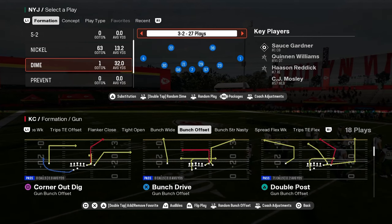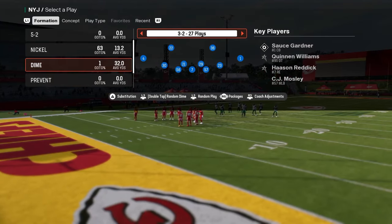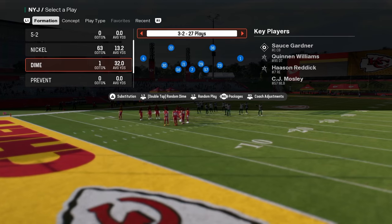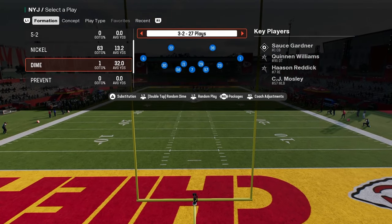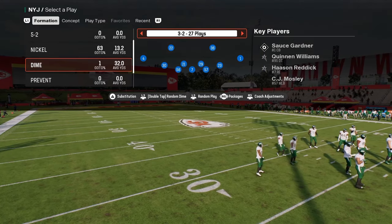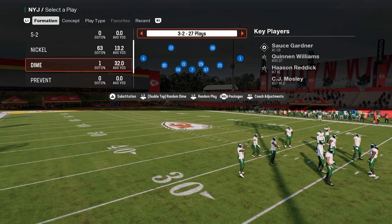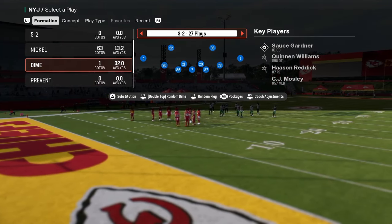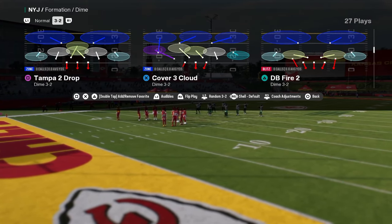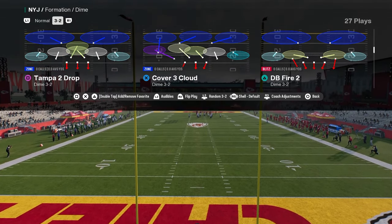One of the best ways to play defense in Madden 25 every single year is to utilize a concept known as rolling your coverage. Rolling your coverage is essentially taking your safeties and rolling them to different sides of the field to provide better leverage points to defend things like corner routes, crossing routes, and all of that. The Cover 3 cloud is pretty much set up for your roll coverage defense.